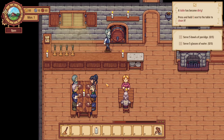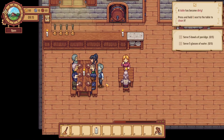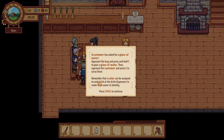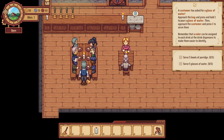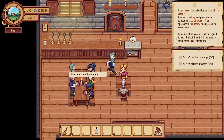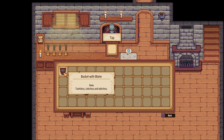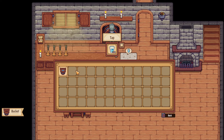A table is dirty — that table is dirty over there. Let's come over here and clean it. Customers have asked for a glass of water — that's new, you never did water before. Approach the keg, press E and pour it in a glass, then approach the customer and press E. Remember that a colour can be assigned to each drink and drinks dispenser to make it easier to identify. I just started selling beer before, so this is interesting.